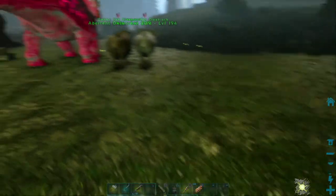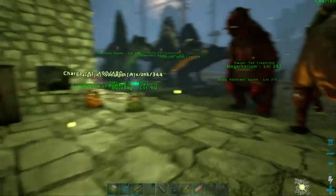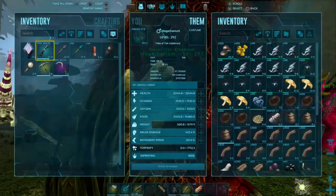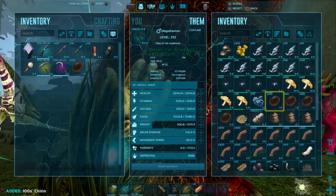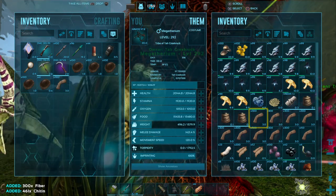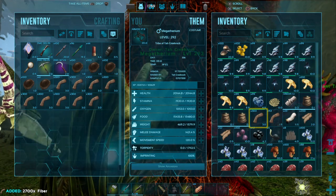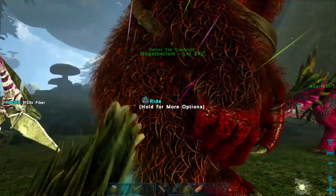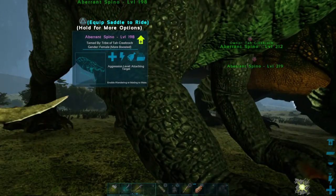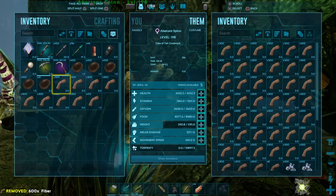Let's see how much time I have exactly - 11 minutes. See what I can craft up here. What's my Megatherium carrying? I'll get the chitin and fiber off of him. Need to lighten his load a lot. I'm just going to store all this stuff on these Spinosaurs because I'm not going to use these first two I tamed for anything other than storage right now.